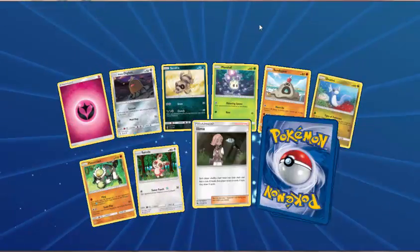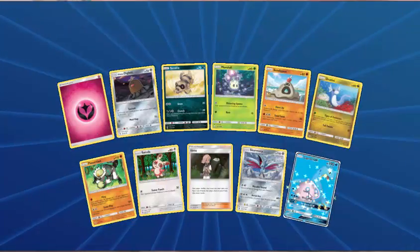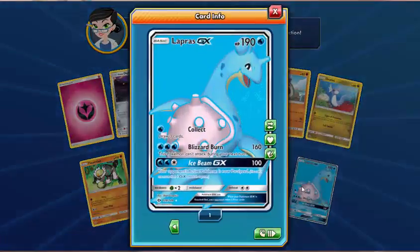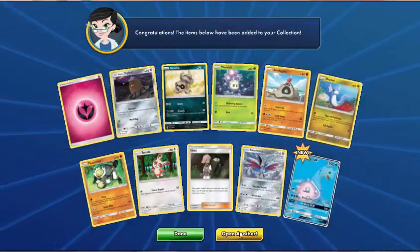Fairy Energy, Alolan Diglett, Sandile, Maulol, Sandygast, Dratini, Passimian, Spinda, Illima — Skarmory is the reverse. And — wow, look at that! Lapras GX Full Art! That's nice! That's even prettier than the rainbow rare. Blue's one of my favourite colours — oh, I do like that. Such a pretty Lapras! Two Lapras GXs now online — I should definitely make a Lapras deck. Full Art Lapras, that's nice.